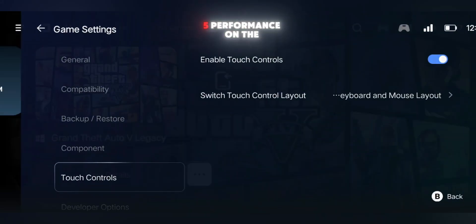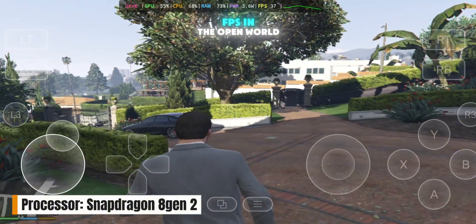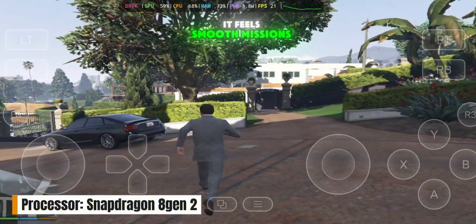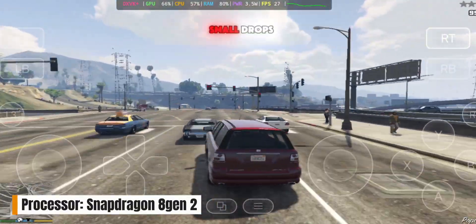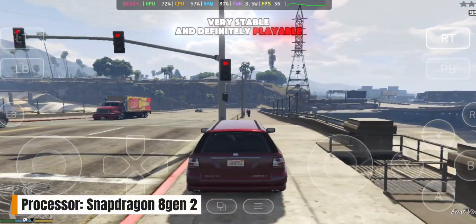Now let's test GTA V performance. On the Snapdragon 8 Gen 2, the game runs at about 35 to 40 FPS in the open world. It feels smooth, missions load fine, and even though you'll notice small drops while driving through busy areas, overall the gameplay is very stable and definitely playable.